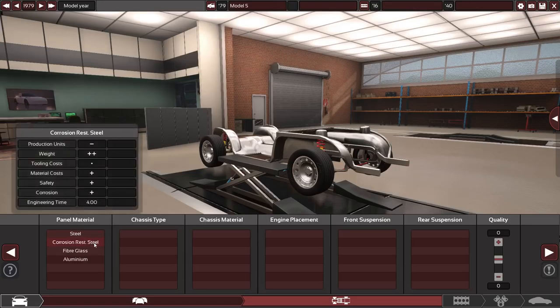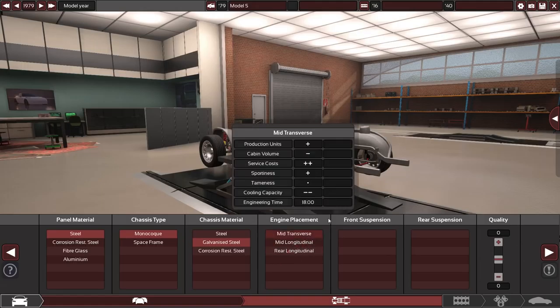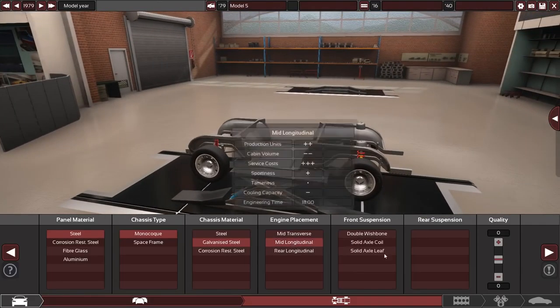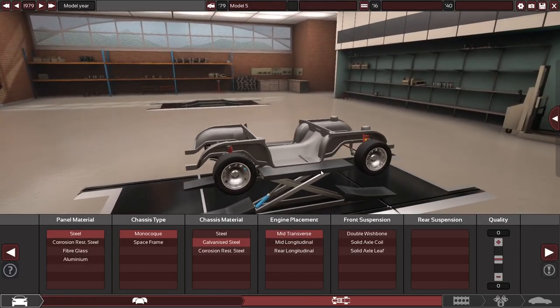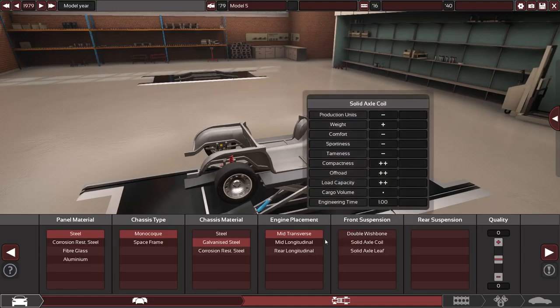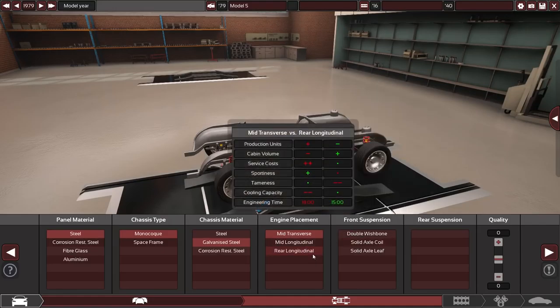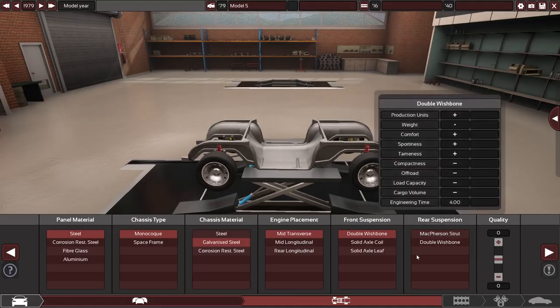We're going to start with steel — steel is cheap and good — and monocoque for the chassis. Galvanized steel for the chassis material. I'd think mid transverse is the best configuration; I prefer mid engine especially for two-seaters because it has much better balance. I don't want the engine hanging off the back. Handling is of the utmost importance, and that means double wishbone.